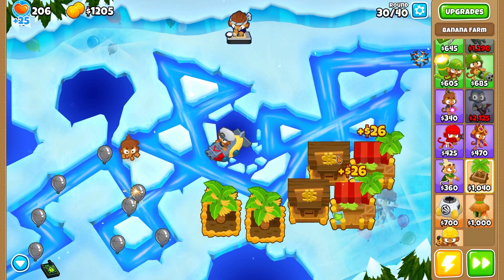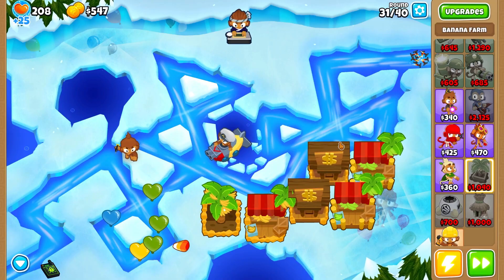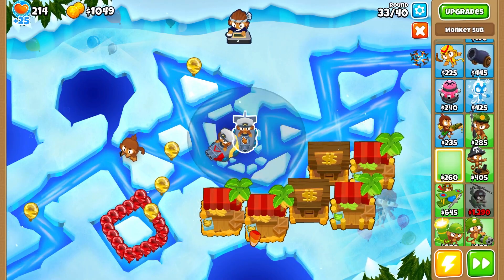Holy shit, I think we're doing pretty good. We have two banks, two bottom path farms, and then two regular farms, and I think we're gonna be just fine. We do not have any camo though.